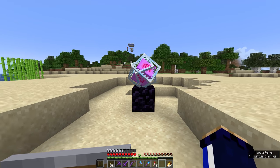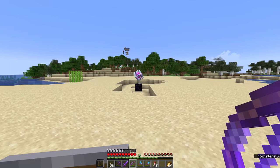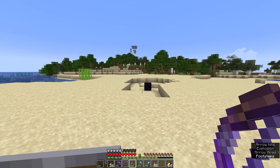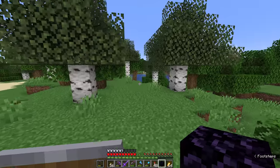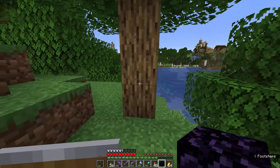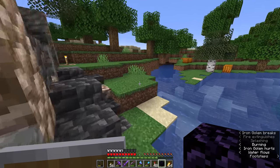End crystals can be placed on top of obsidian blocks, but this should be done with extreme caution. This thing is incredibly volatile — if it gets attacked with even a left-click punch or shot with an arrow, it will explode quite violently, with the same explosion as a charged creeper gives at point-blank range. Anyone who's fought the dragon and exploded one of the end crystals on the obsidian pillars knows how devastating these explosions can be.